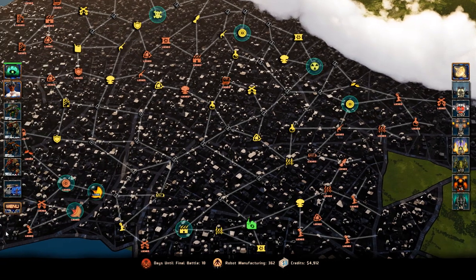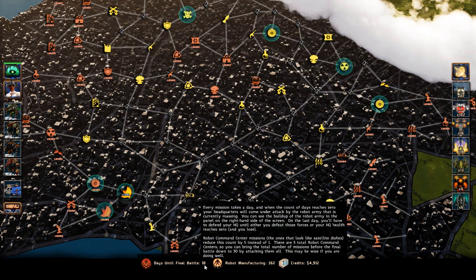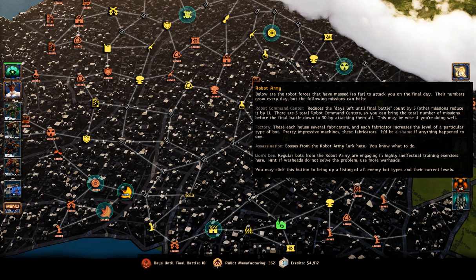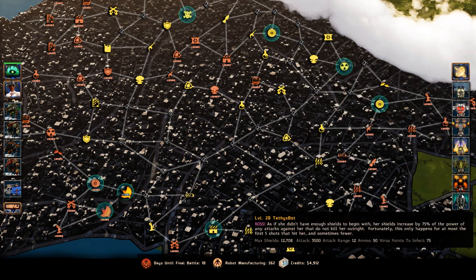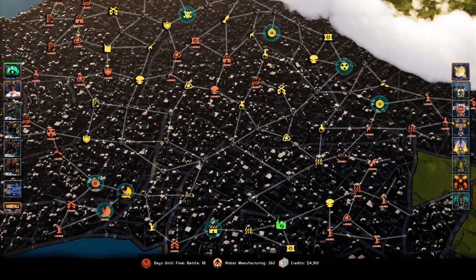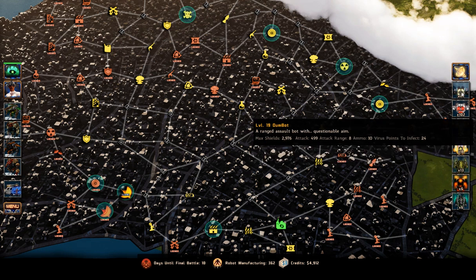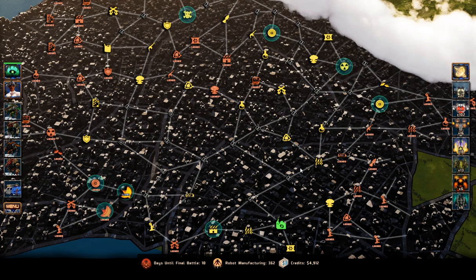Hello everyone and welcome to yet another episode of this let's play. This will be the final robot command center mission because it's the final mission with the remaining days at five. I could do this - that probably puts me in the final fight with all of these things, which is doable, but I think I would use the five days differently. I've just murdered most of them anyway in lion's den missions and assassination missions.